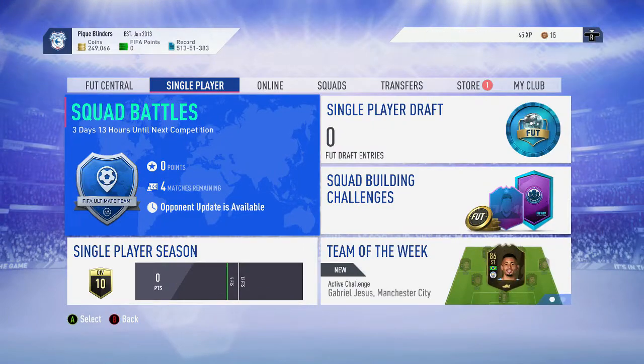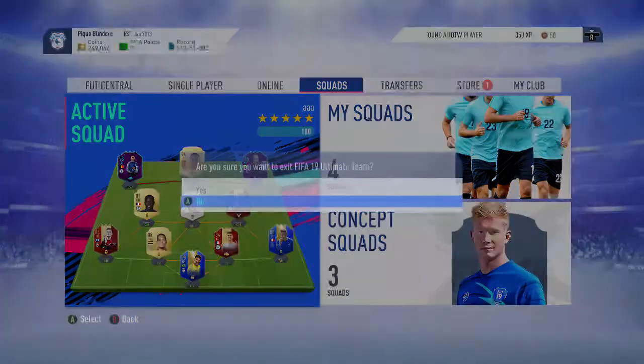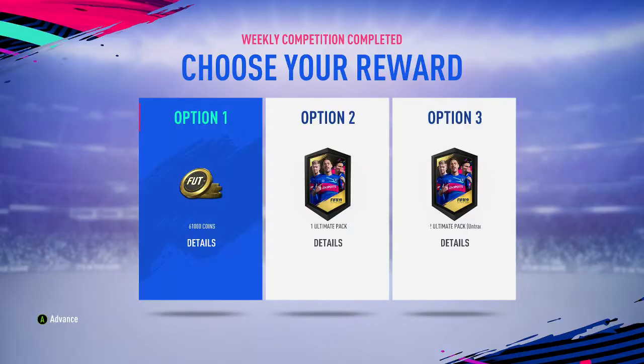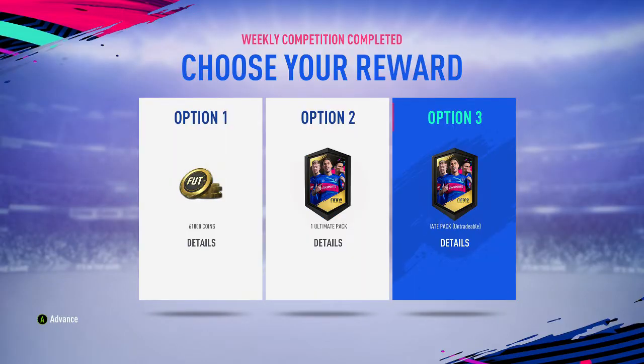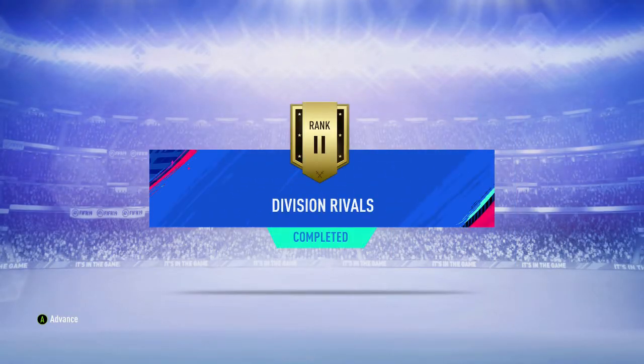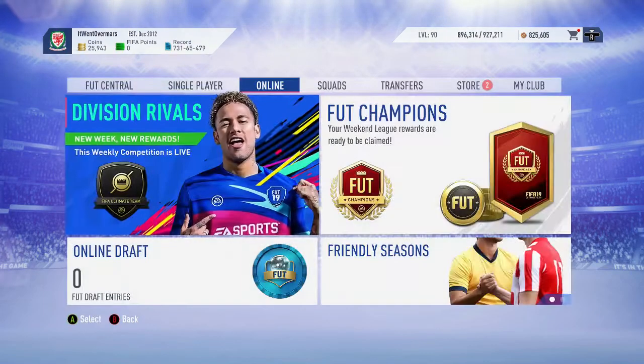He's got around 249k plus the 65k from the pack - a lot of coins, and he could make some decent upgrades to his team. Now we're heading to my account to open my red player picks. I got rank two in division one. I'm going to take the untradables only because Ronaldo's in packs and I want a chance to pack him.